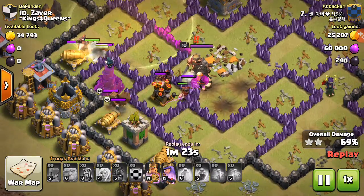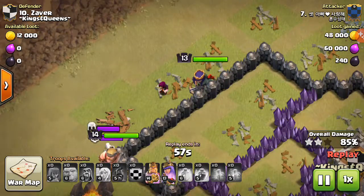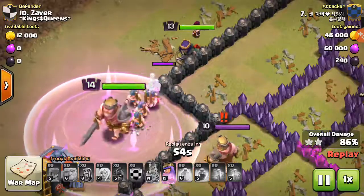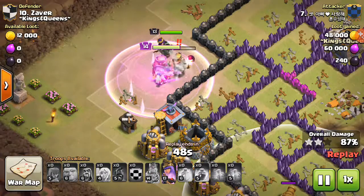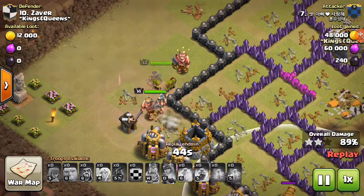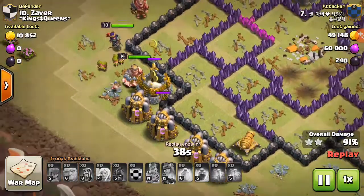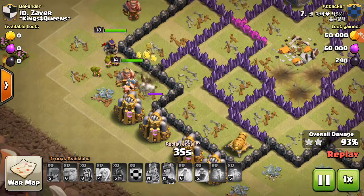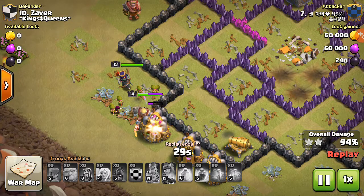That balloon trap — I forget what they're called, I haven't played the game in a while — got rid of one healer. Then the skeletons, my saving grace, got rid of the hogs. But then they take out the giants, and the heroes are still at full health — a level 14 king and level 13 queen — while my only hero left is a level 10 king plus the town hall for defense.